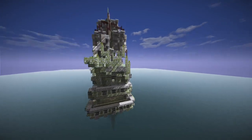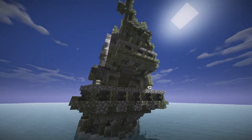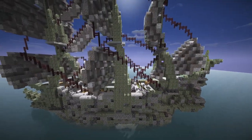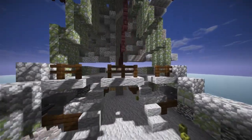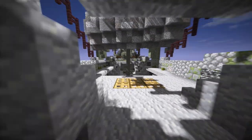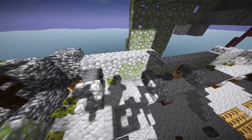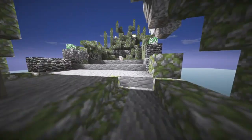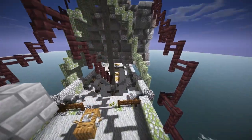We have the highly decorated Stern Gallery with the balconies. And on the top deck, we have the forecastle, a few guns, as well as a few guns on the quarter deck. We have the helm and the poop deck, and let's take out the shaders and get inside.